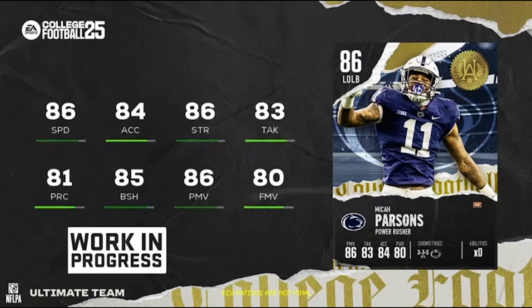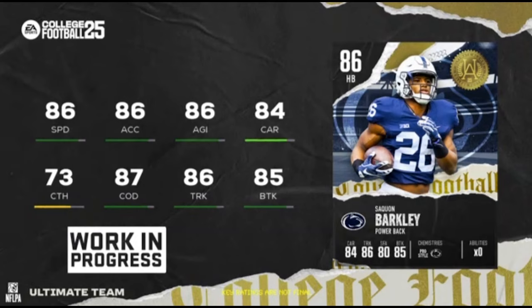The first revealed card on Twitter last night is an 86 overall Penn State legend Micah Parsons. This card looks pretty good — 86 speed as a pass rusher, and they gave him the Power Rusher archetype with really high strength as well. Typically Micah Parsons cards lean heavily on speed with less strength, but this one gets both. He also has 85 block shed, 86 power move, and 80 finesse move. All in all, a really really good card.